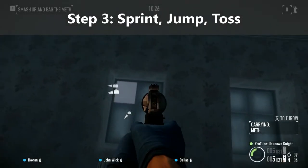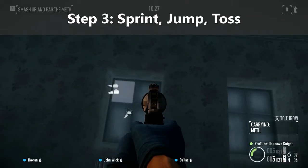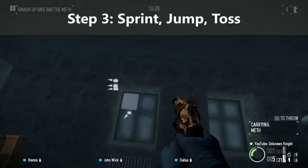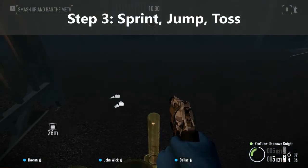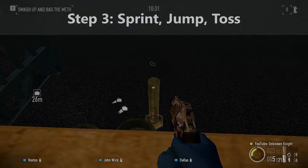Then we sprint and jump off the pill bottle. When we hit the invisible wall — which takes a bit of getting used to — we toss the bag and watch it land nicely like a full court shot.